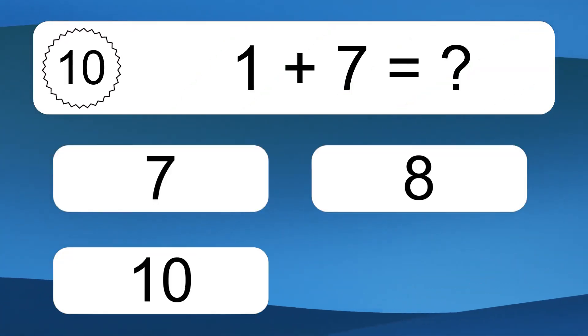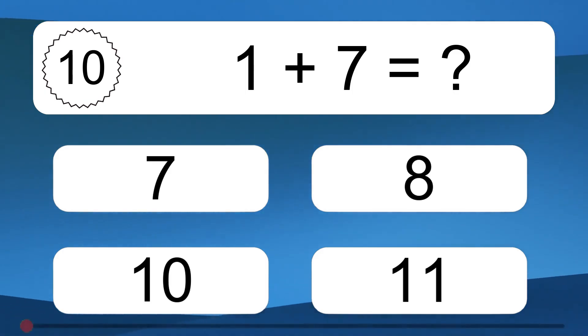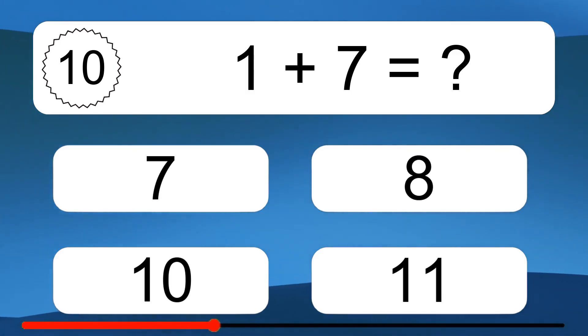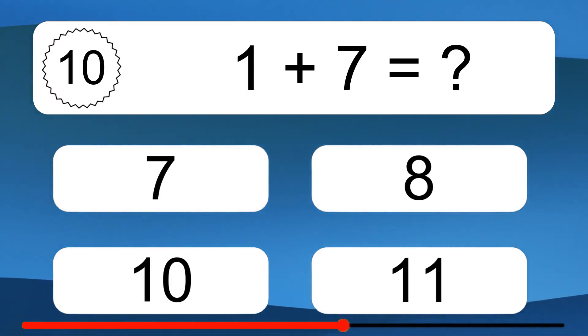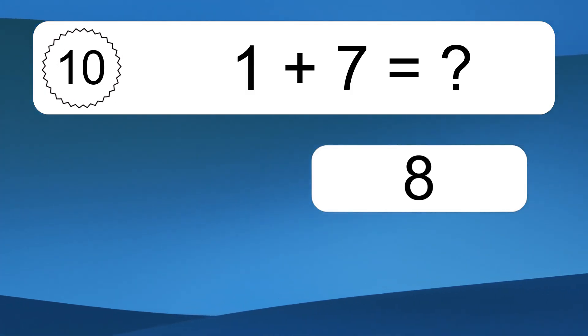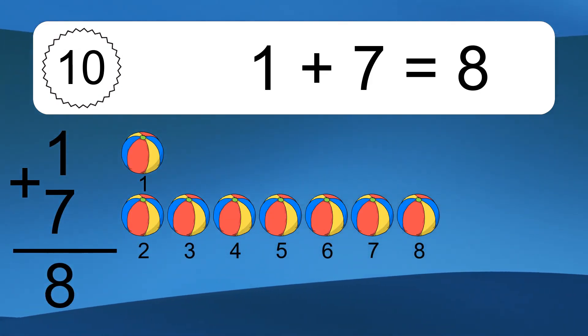1 plus 7 equals what? 1 plus 7 equals 8. Let's count it: 1, 2, 3, 4, 5, 6, 7, 8.